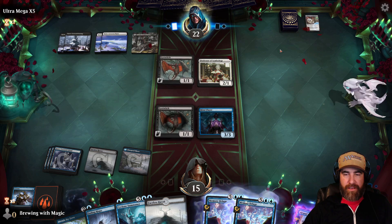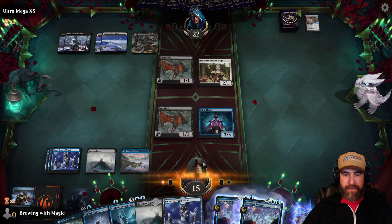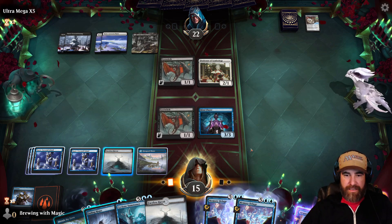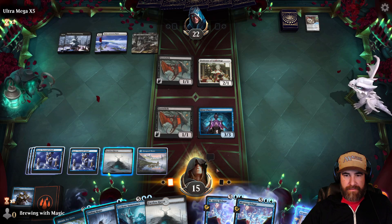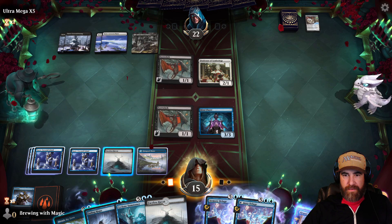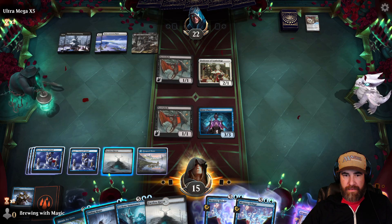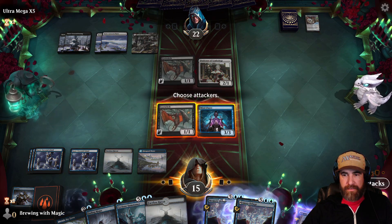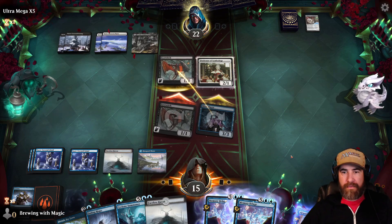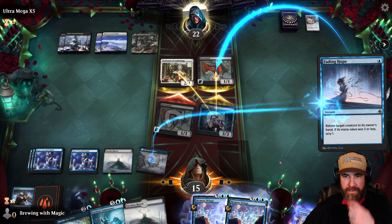Here comes maybe a Loath. They pass it back. We're going to throw another island — three, four, five, six. Let's go ahead and swing with both. They're going to double block that, so that's okay with us. We're going to Fading Hope the Eye Twitch back to their hand.